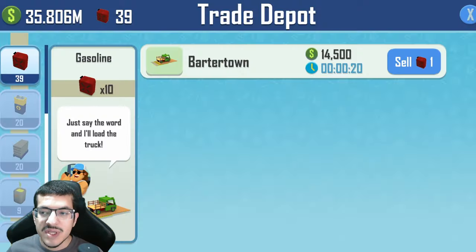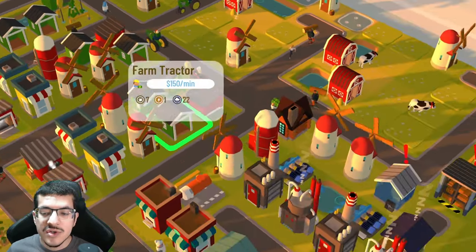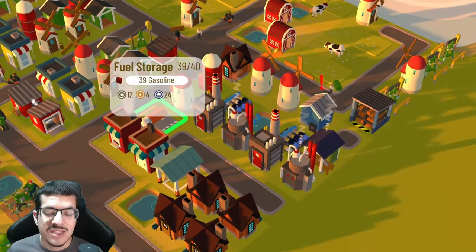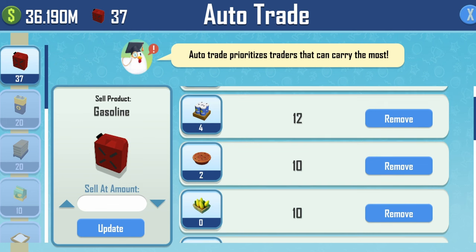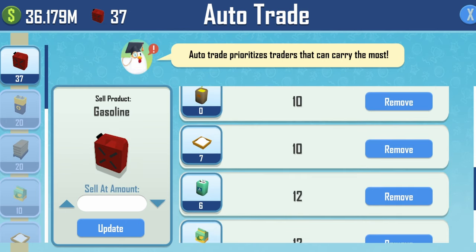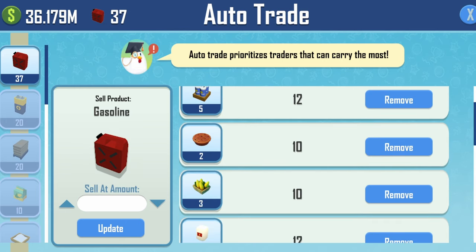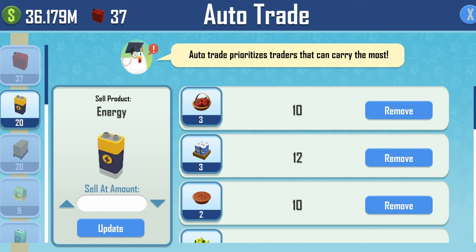We have one trade depot taking care of all trades. For this competition, trade time is 20 seconds so one trade depot is no issue, and there's more than enough gasoline for all the sales. For auto trade, set all crops to a trade amount of 10 and all other items to 12, with the exception of apple pies which can be set to 10 since you can sell those right away. You don't have to auto sell gasoline, petroleum, crude oil, energy, or lumber.